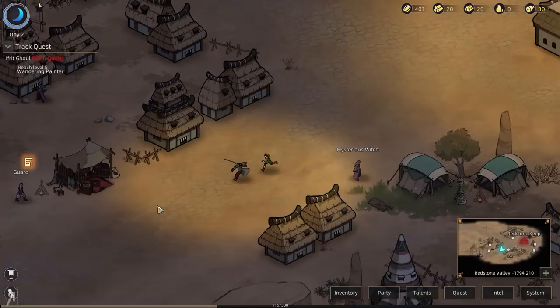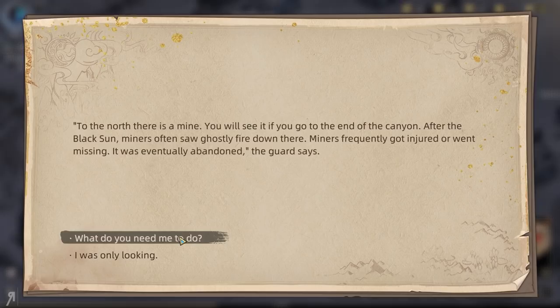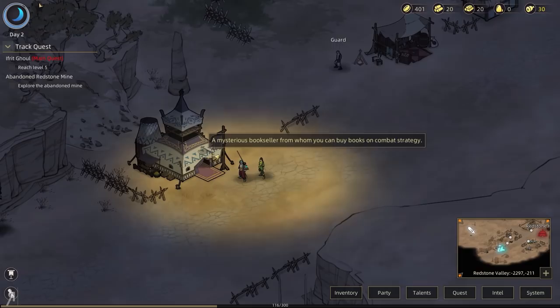Identical notices have been posted on the stone wall by the guard — tear one off and look at it. To the north there is a mine. After the black sun, miners often saw ghostly fire down there, miners frequently got injured or went missing, and it was eventually abandoned. Go see for yourself — if you think you can survive, says the guard. Sure, I accepted the quest.